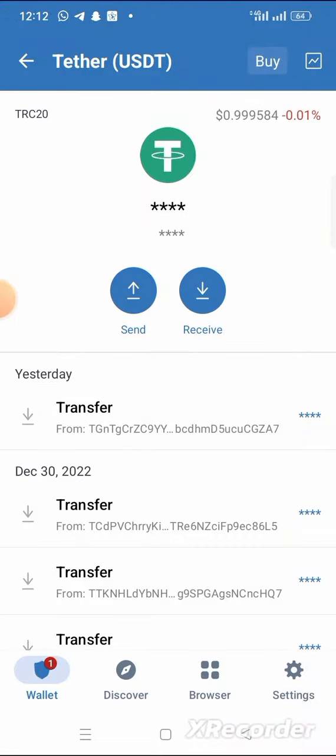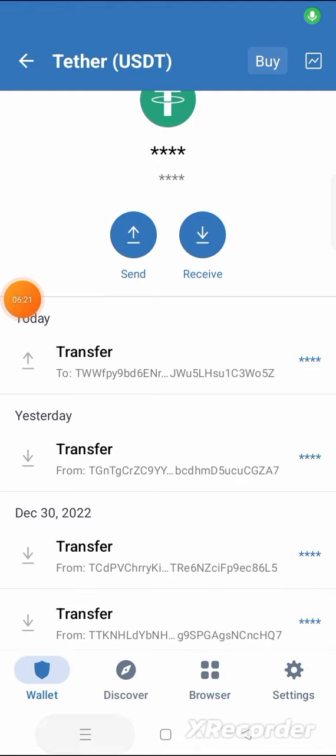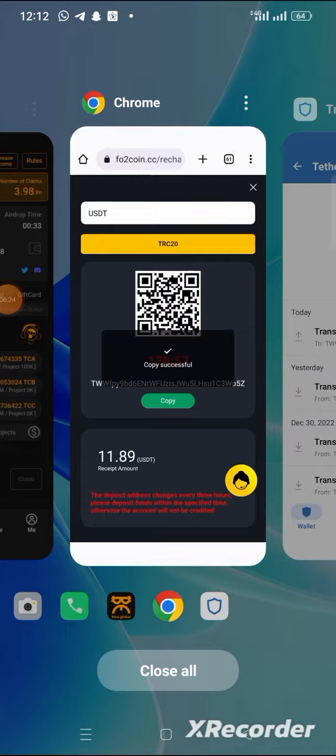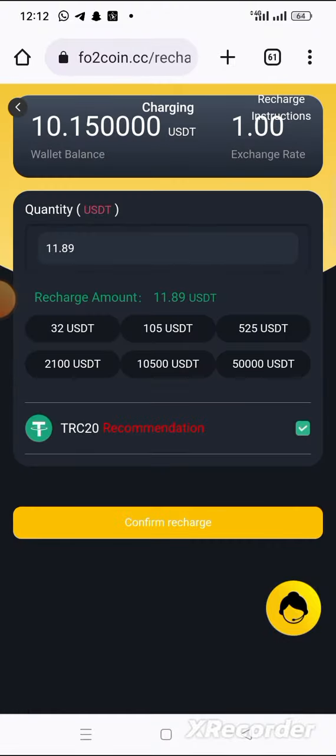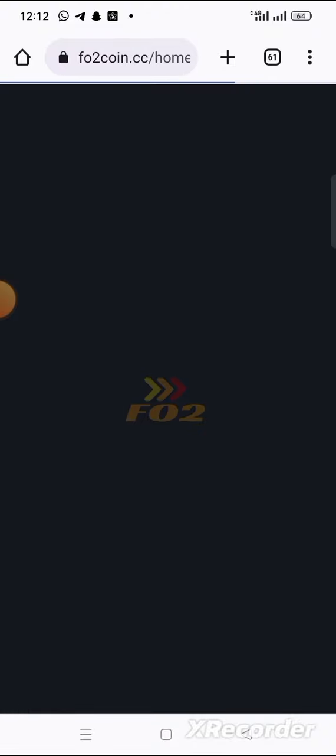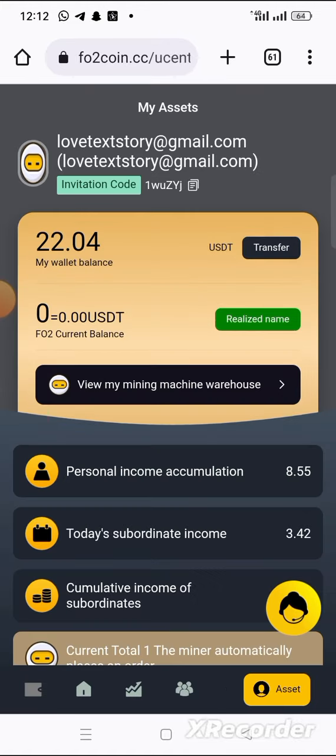The transaction has gone through. Let me go to the wallet and refresh it to check if I have received the 11.89 USDT. After refreshing, I now have 22.04 USDT here.